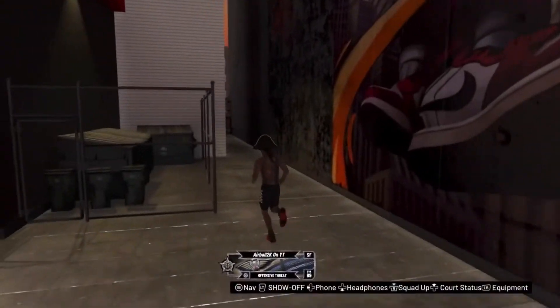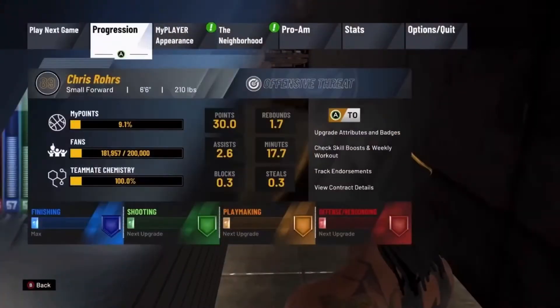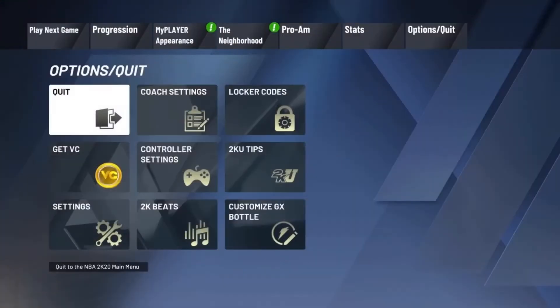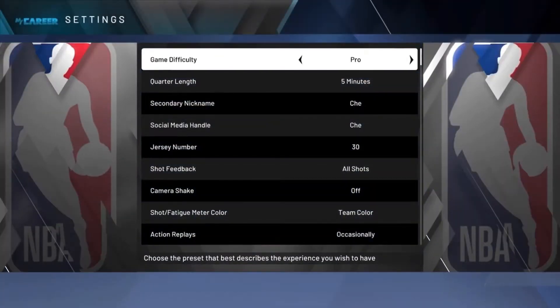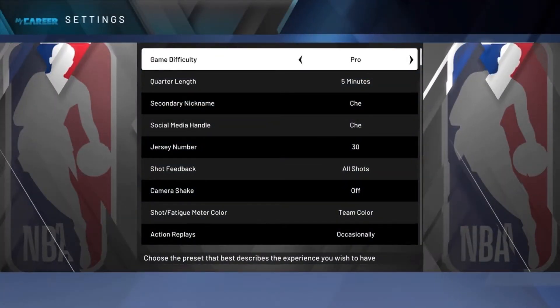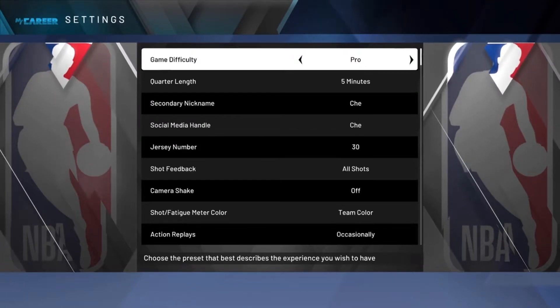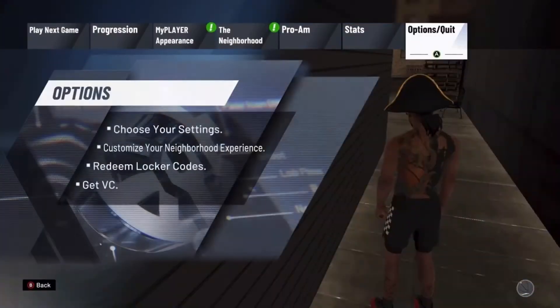So as you can see, this build is an offensive threat, 89 overall. First, what you want to do is go to options, go to settings, and set it to pro difficulty and 5-minute quarters. The reason is the game's just faster and on pro you'll be able to do a lot more stuff - you'll be able to throw more lobs. It's just going to be easier all around.